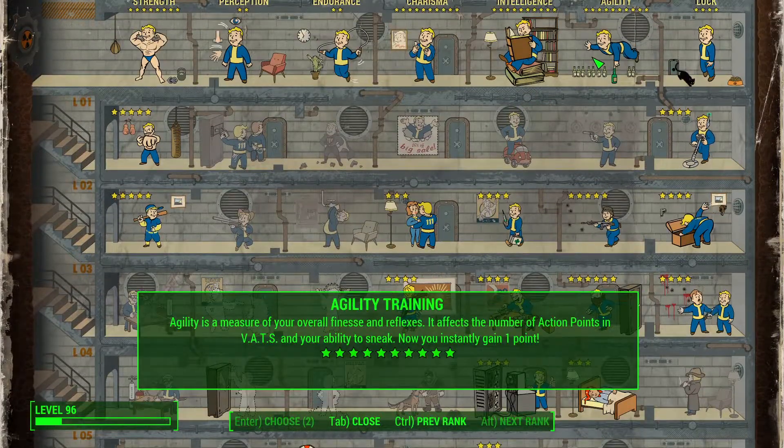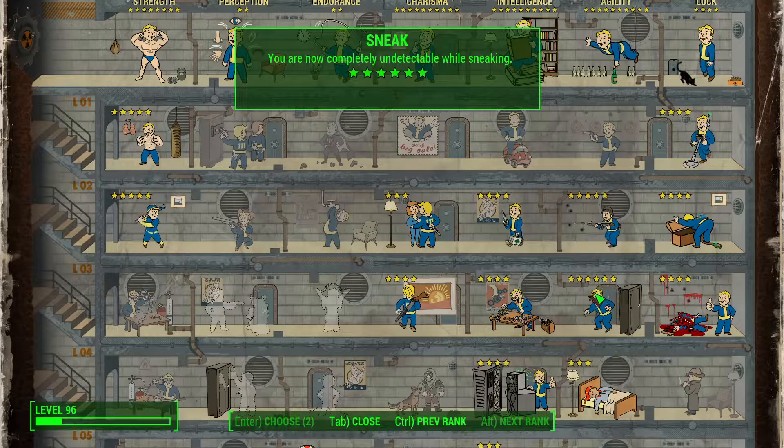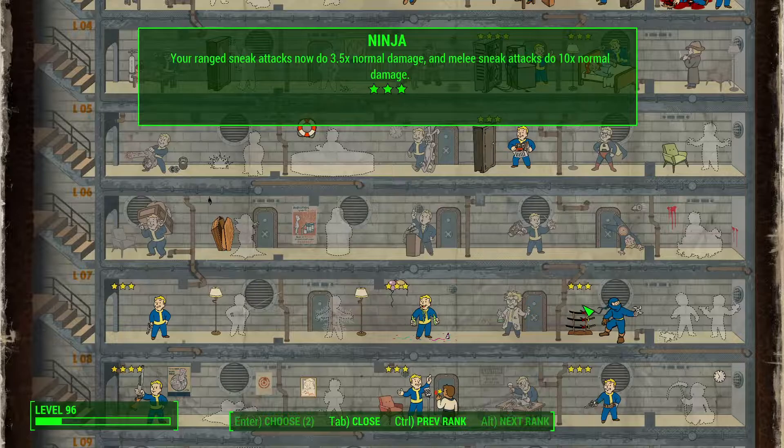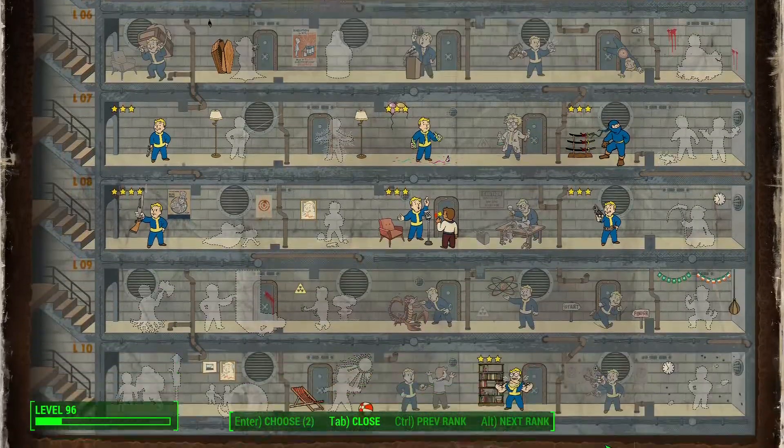For agility, you want commando for the silver cell machine gun, sneak, Mr. Sandman, ninja, and quick hands.